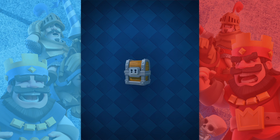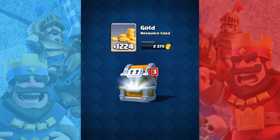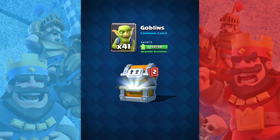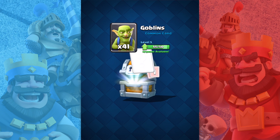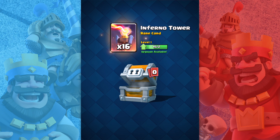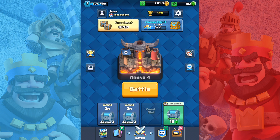So let's go and open it up here. Here we go, the giant chest. A small sum of gold, nothing too crazy — 1224, that's probably like double what I already had, which is kind of insane. Okay, 41 goblins, that's pretty solid. And 103 arrows — oh my gosh, I've never gotten this many cards in one thing. This is insane. 16 inferno towers — that was ridiculous!